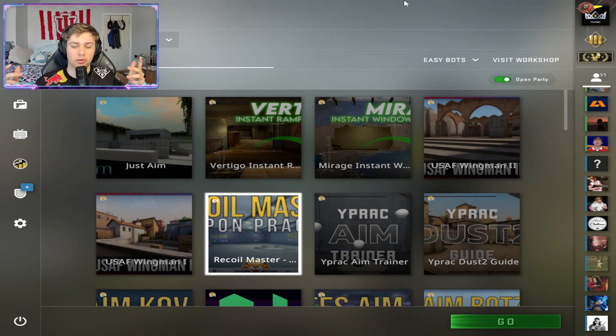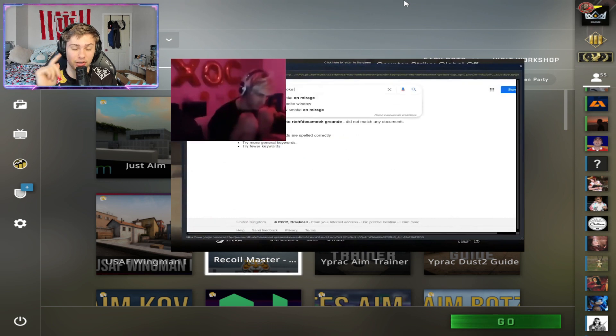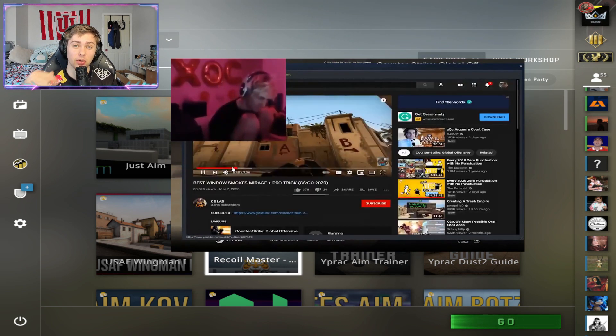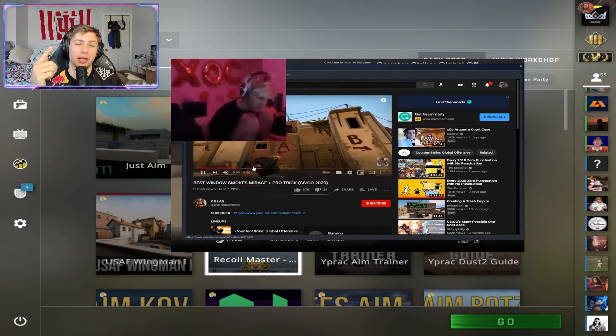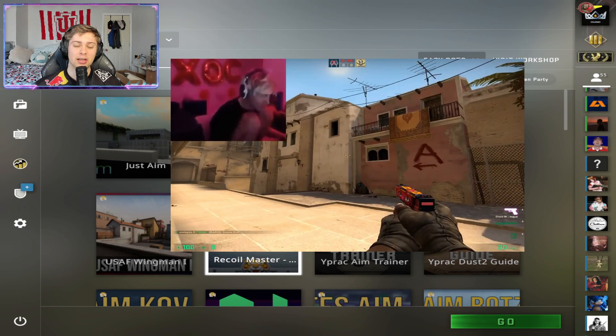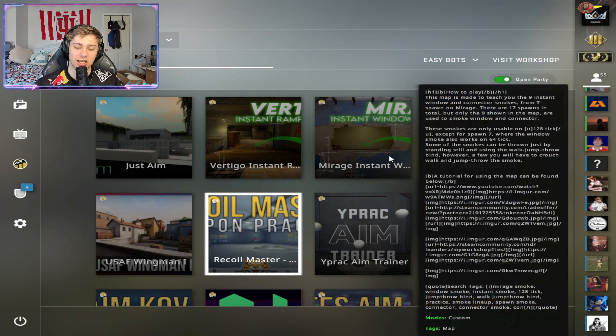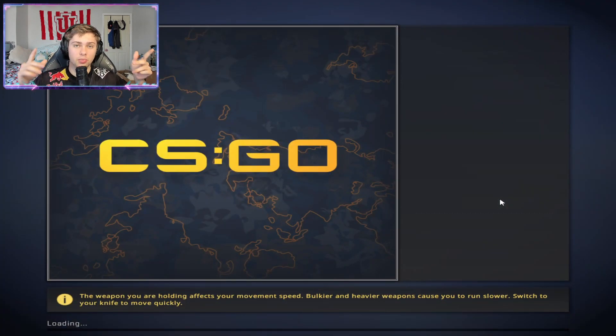Alright guys, it's 2023 and there is no excuse to not know the Mirage instant window smokes. I'm going to show you a workshop map that will make sure you know all of them and you won't get yelled at by your teammates for not knowing nades in the game. We're going to download the workshop map: Mirage Instant Window Smokes.